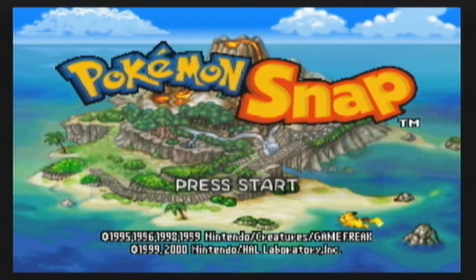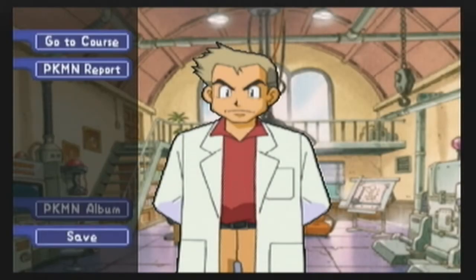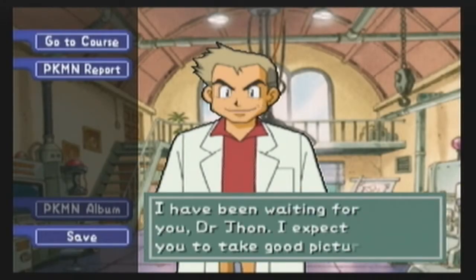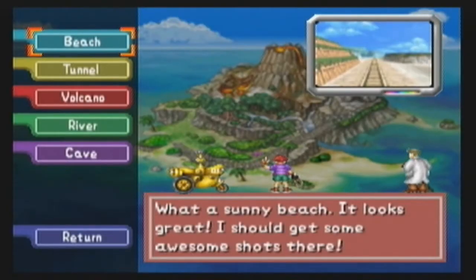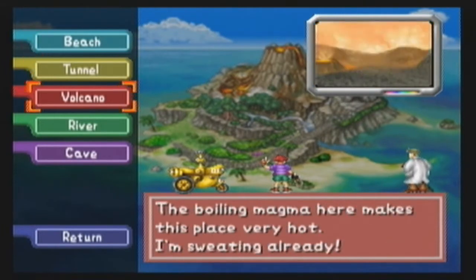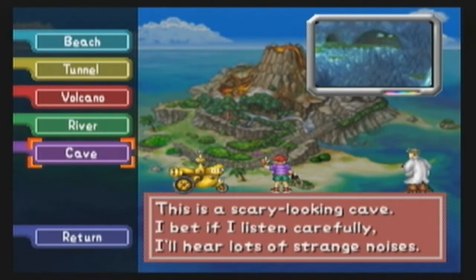Hello everyone and welcome back to Pokemon Snap for Nintendo 64 LP. Today we shall continue on where we left off last time — we unlocked the river course, went through it, and I showed you guys really quickly what we're going to get from the beach and from the volcano areas with the new item we got, the Pester Ball. Now, let's not waste any more time and dive into the cave!